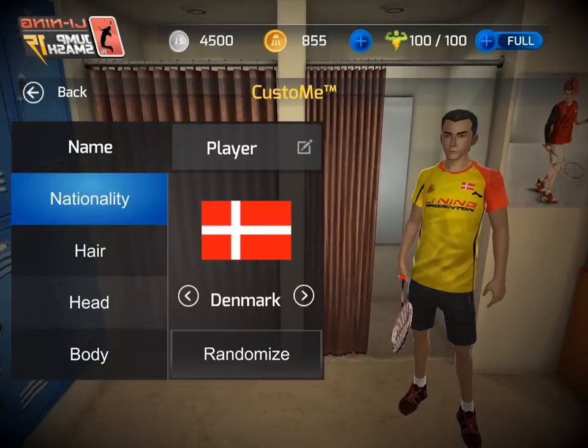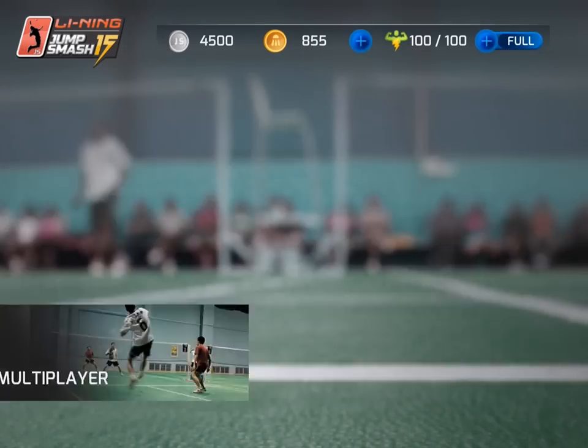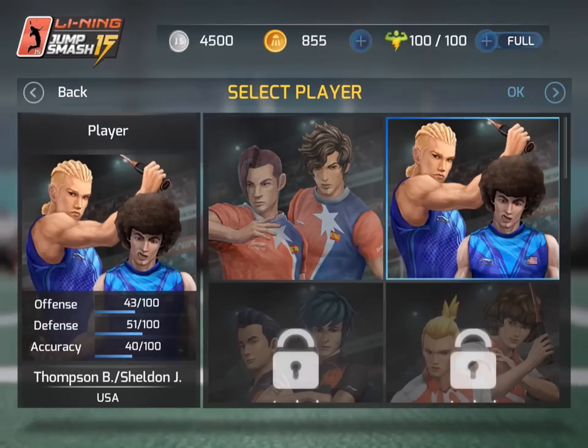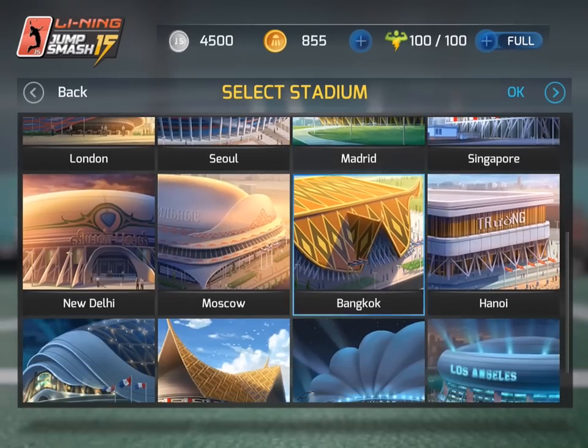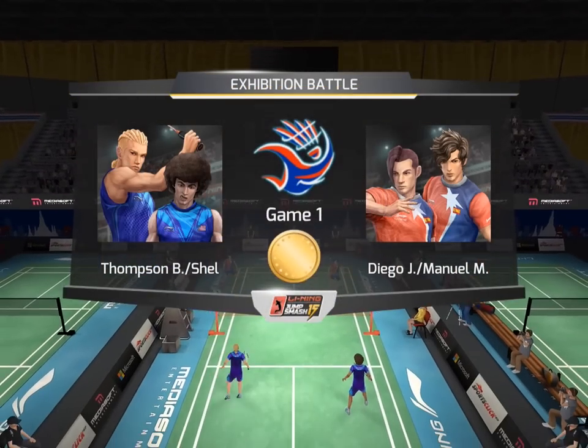Next I'll show you where you can customize your own individual character for tournament and multiplayer mode. Now onto the actual gameplay. I'll show you doubles first. Pick your character and then the stadium. And here's the coin flip to decide who serves first.